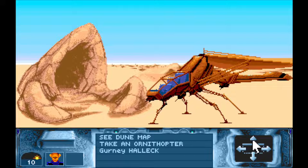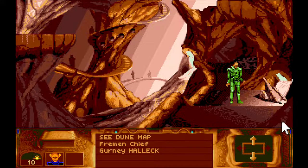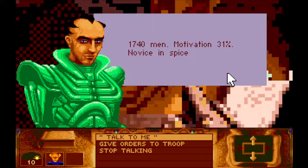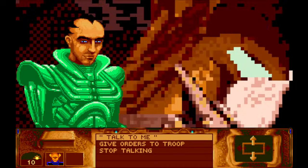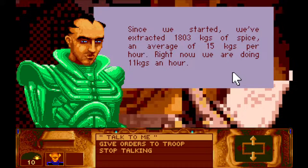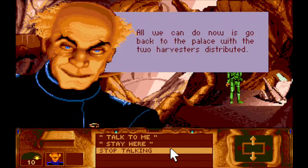If we go inside — now we have to change disc. The prospectors haven't got here yet. What if we talk to the Fremen chief? "Spice money for seven days." Production level is now only 11 kilograms an hour — spice is harder to mine now, fair enough, we knew it was going to be finite. What does Gurney have to say? We can go back to the palace now with the two houses distributed.